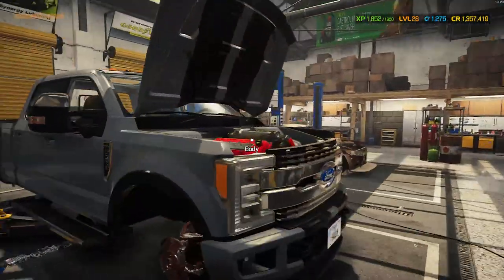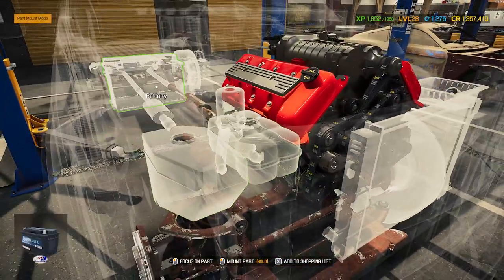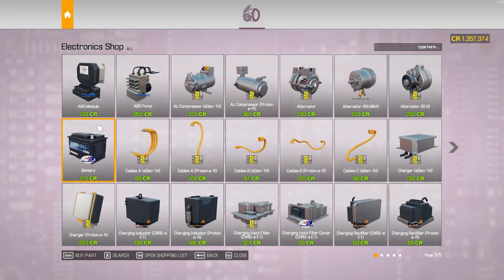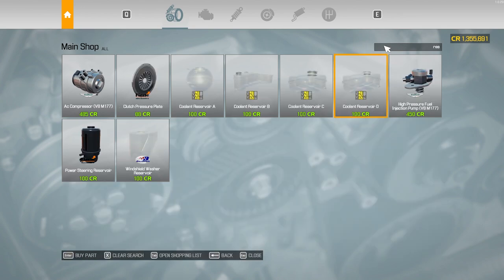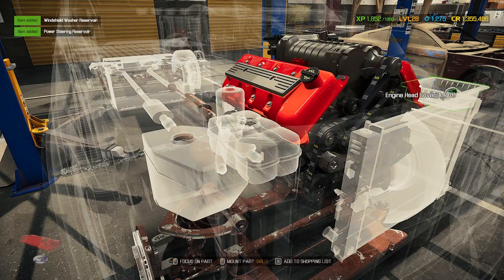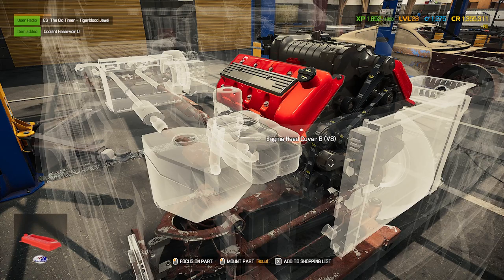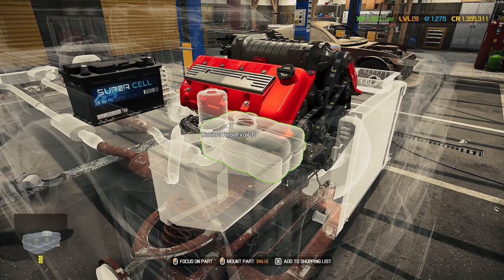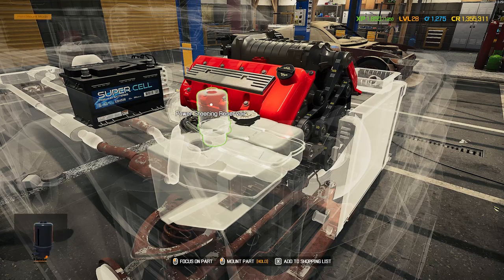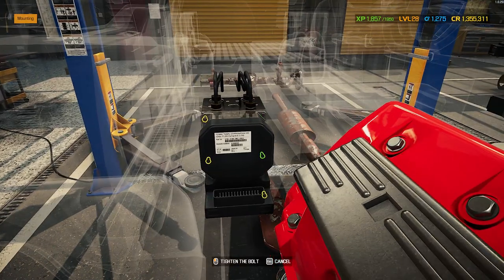I'm going to buy what I think we need: battery, both ABS modules, reservoir — I accidentally grabbed reservoir D instead of C, they look similar. Then battery, coolant, washer fluid, power steering, and I'll grab a brake servo as well as the master brake cylinder.